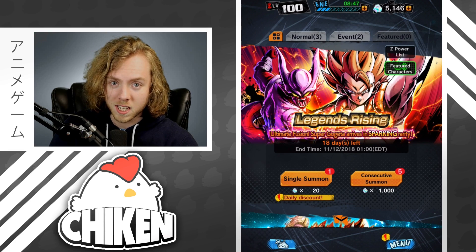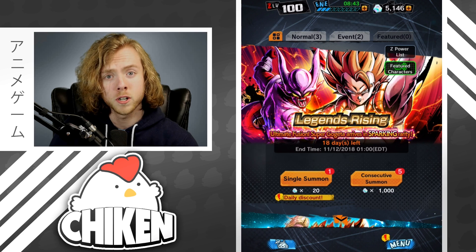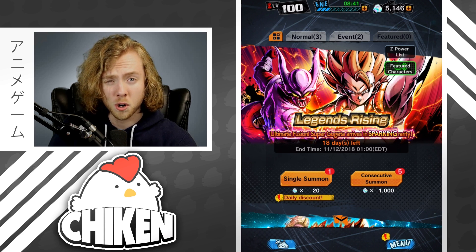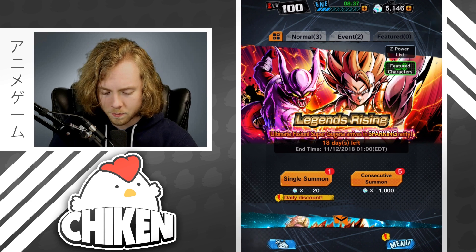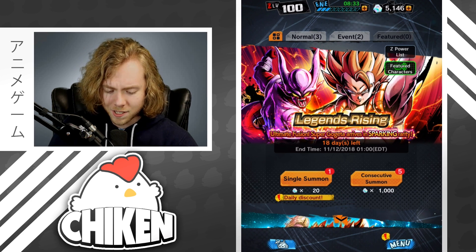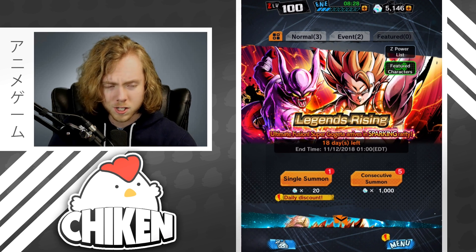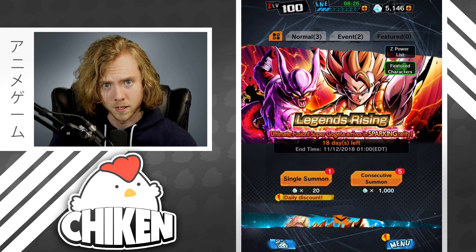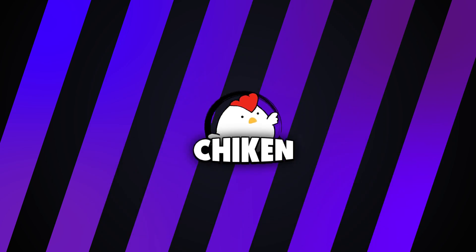What is up guys, welcome back to a brand new Dragon Ball Legends video on Dragon Ball Central. Today we have got a huge new update to talk about — ranging from the good to the bad to the in between. We have got this sucker right here: the Legends Rising banner featuring Super Janemba and Super Gogeta. We're just gonna hop right into it.